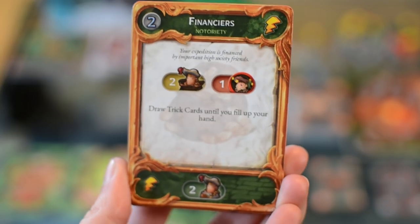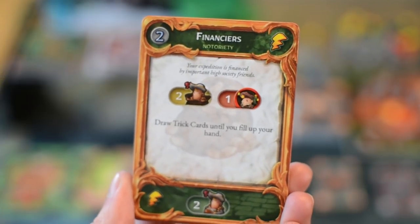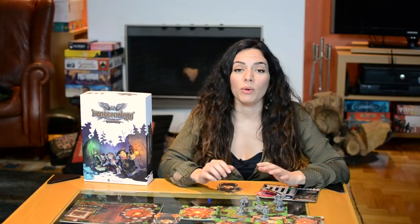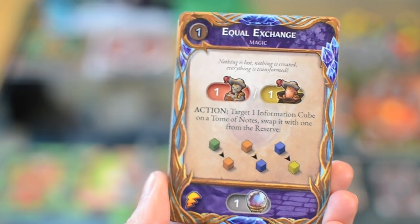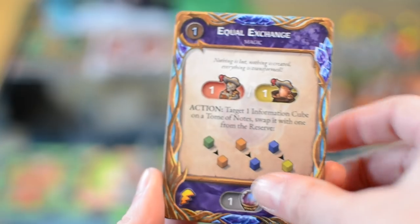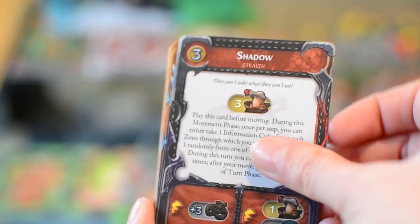The trick cards have a value on the top left used in stealth tests. They have main effects that sometimes can be an action, and they have auxiliary effects. When you use a trick card, you can only use it for one of those three things and then you discard it. The main and auxiliary effects sometimes need you to sacrifice a student to use them or to draw a random student from the bag. A lot of the cards have a symbol which indicates you can play them anytime, even at your opponent's turn. To randomly select the first player, you will use the randomizer deck.